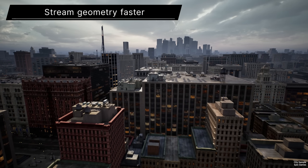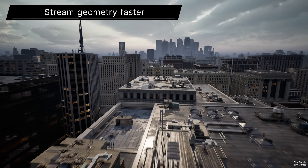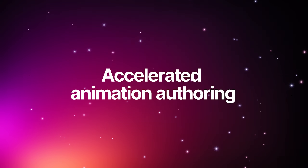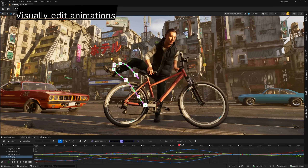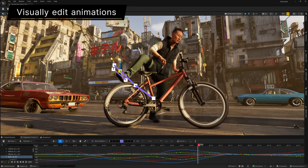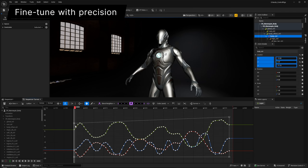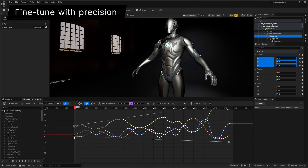Stream geometry faster for smoother loading of massive static worlds. Visually edit animations with an intuitive redesign of motion trails. Quickly and precisely fine-tune animation with revamped tween tools and a redesigned, optimized curve editor.